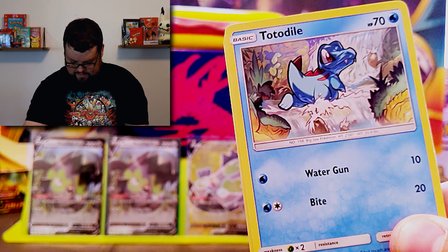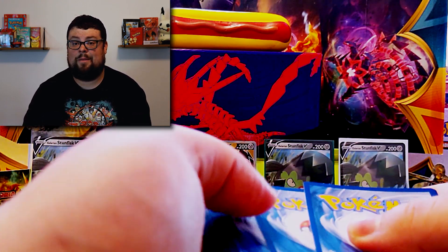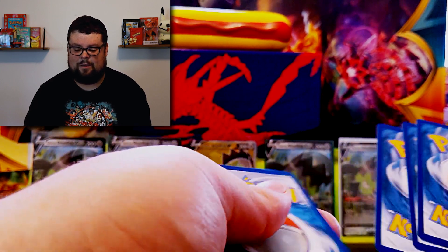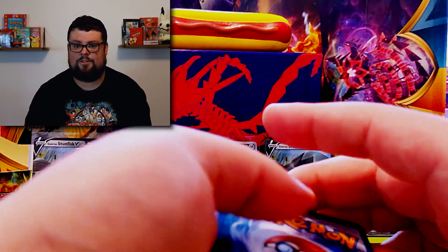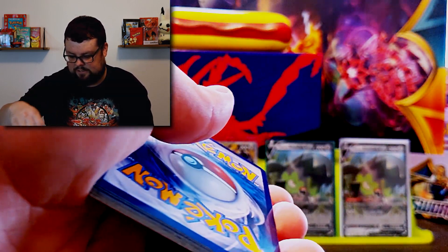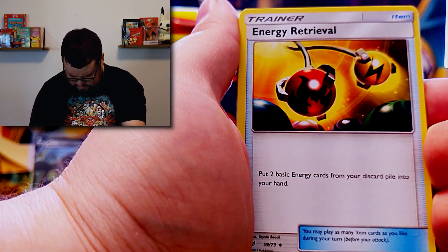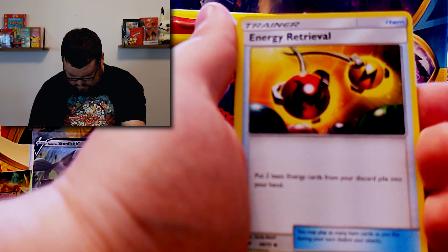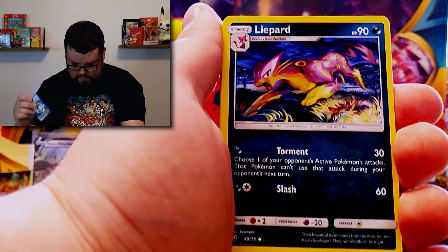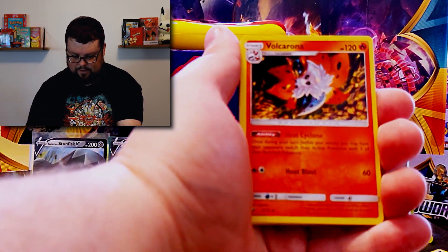We're going right into this Totodile pack — he's looking super sick. We're gonna show you this code card right there. If someone could comment whether they've been using the code cards, I'm not sure if anyone has — I would like to know. I'll keep posting them for sure for everyone. Leaf Energy — it is dark, that's a cool dark energy actually. Energy Retrieval. We got a Lippard, a Volcarona — nice.